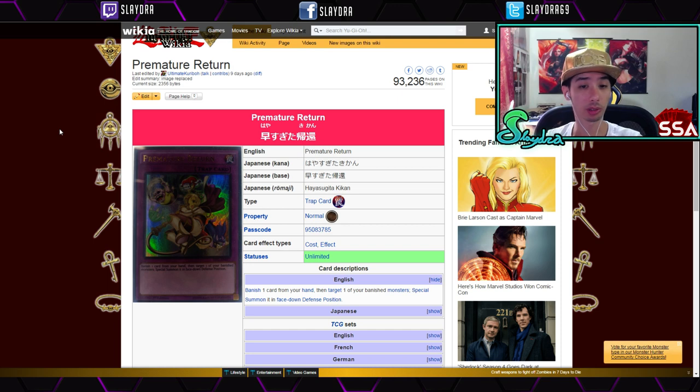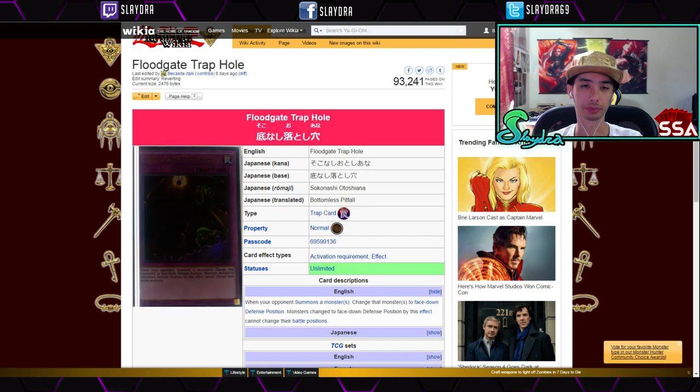We have Premature Return. You banish one card from your hand, then target one of your banished monsters and special summon it in face-down defense position. There are really no restrictions on that. Maybe later down the line if shadows become a thing again, you could go for some of those cards. If you're playing White and Black Dragon that would be pretty good, so Premature Return is definitely a good card for the future.